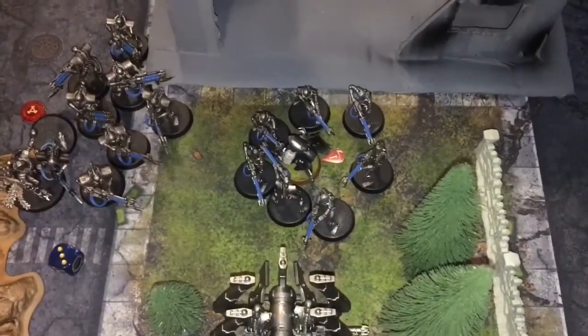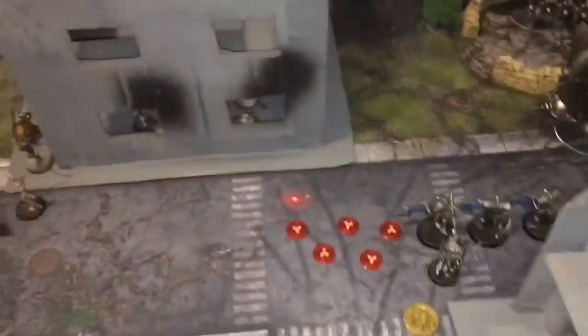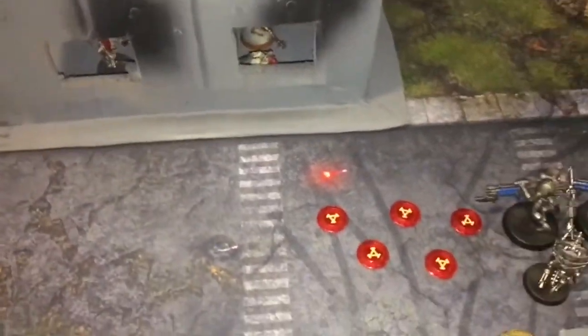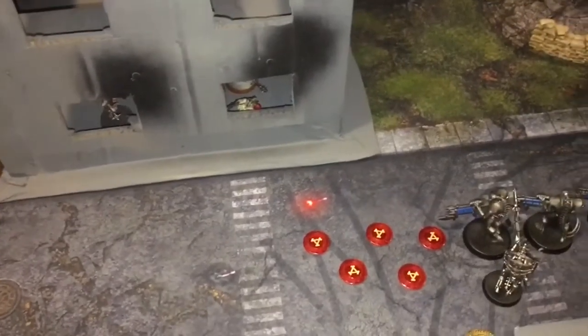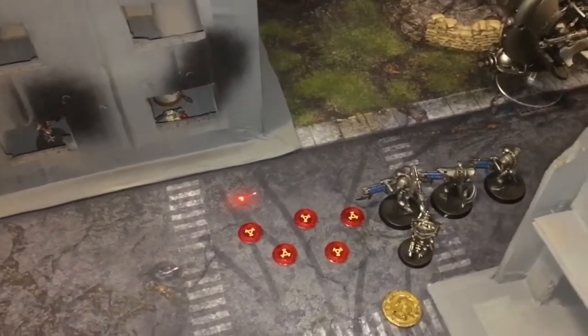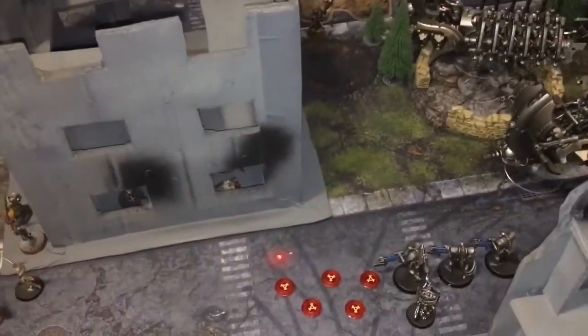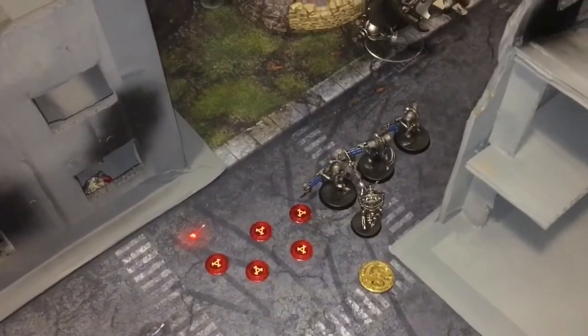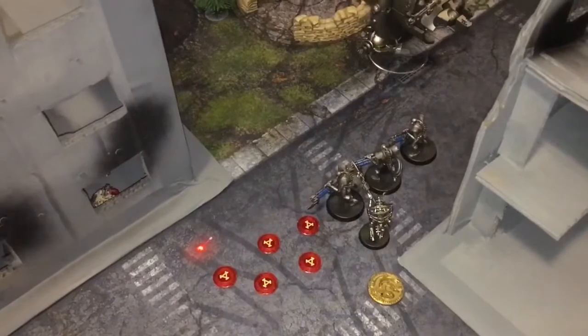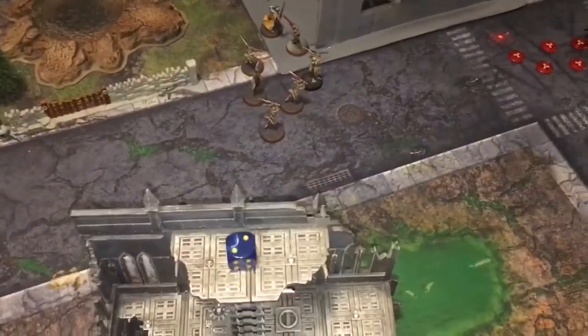Kayvaan Shrike managed to stay alive, taking out three more Necron Warriors; Simon wounded him twice but he made two armor saves. On the charge, a six-inch charge was needed from the ruins — rolled a three, two, and a one. The last command point was not used to reroll as it only gave a 50-50 chance. In the morale phase Simon used a stratagem to automatically pass his morale test for two command points. Two command points remaining for Simon, one for the Imperials.